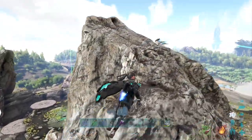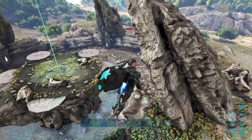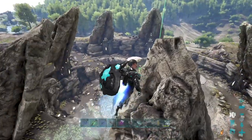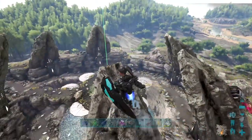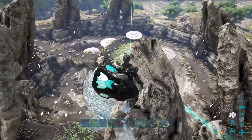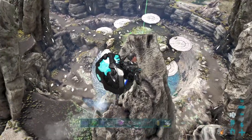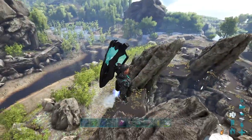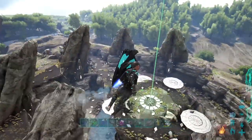One thing I wanted to talk about with this clip was my positioning. Look how I'm always keeping the C4 trap between me and the opponent, forcing them to come towards me and fly over it. Another thing is the positioning of the C4 itself — since I knew I was going against flyers, I didn't put it on the ground. I put it on top of a pillar so I could bait people in the air to fly over it.